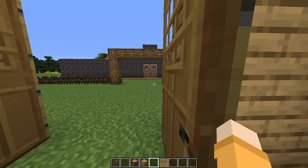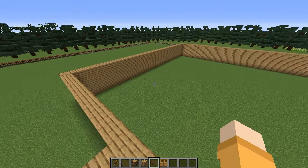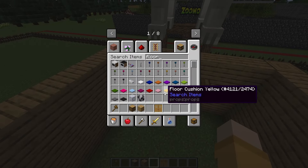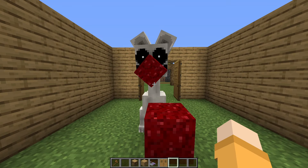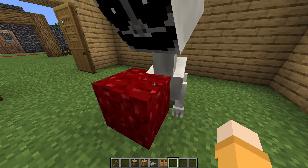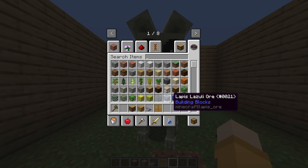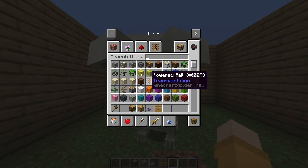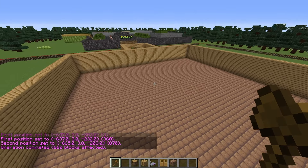Oh, this is kind of creepy. We need a good floor for our little safari house. Do you have any ideas? I have the best idea. What's your idea? Another warp block. Or blood. I mean, jam. You know, if you called it jam first I probably would have listened, but we don't really need that. Okay, and there we go.